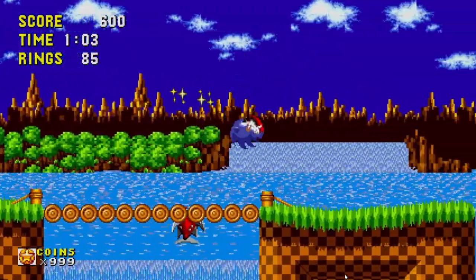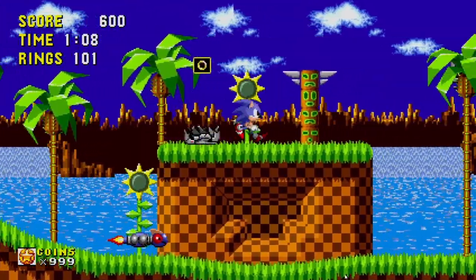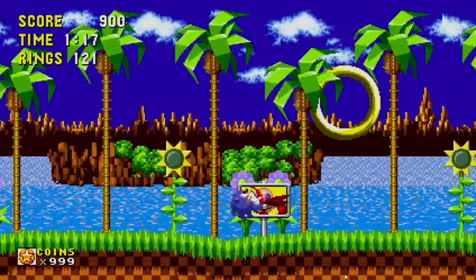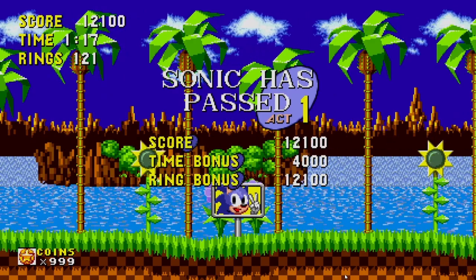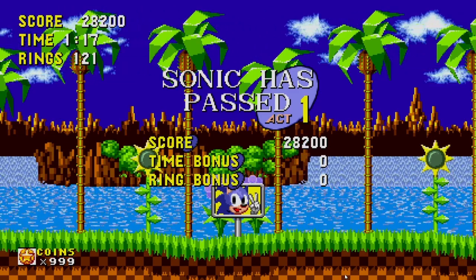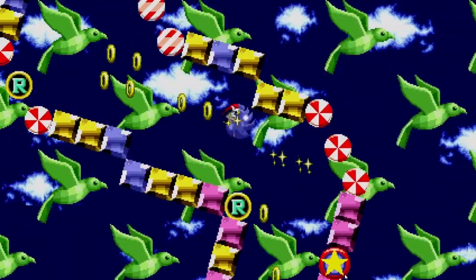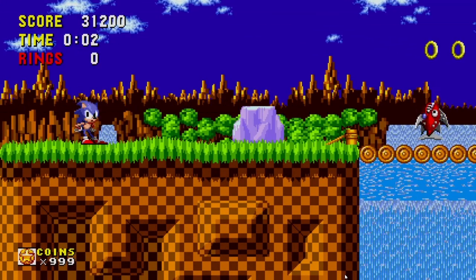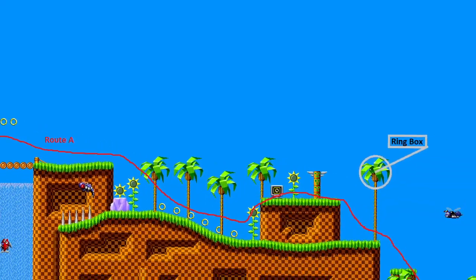Now we can see the light at the end of the tunnel. Cross the final bridge on Route A, grab some rings, a ring box, and a second ring box hidden in the tree above — easy to find accidentally by jumping off the raised platform. Drop down and head to the goal post. If you have 50 rings, you get a crack at the bonus stage. What additional lessons did we learn? Each path has its own challenges and benefits, sometimes a harder route gets you more rewards, lots of things are hidden in trees, and there are many routes through a level. We also learned about checkpoints, shields, and the goal post mechanics.